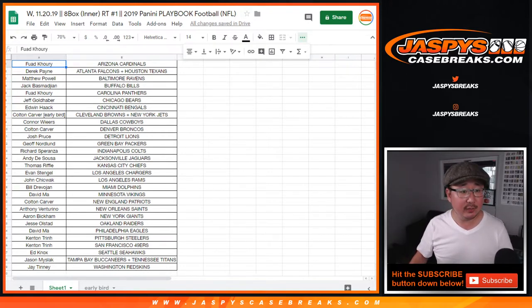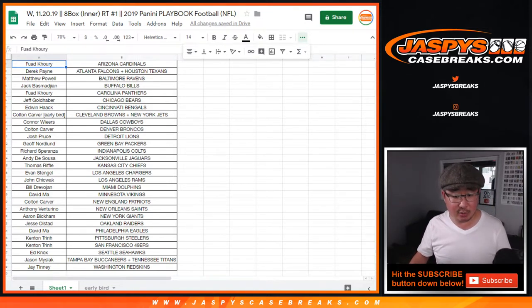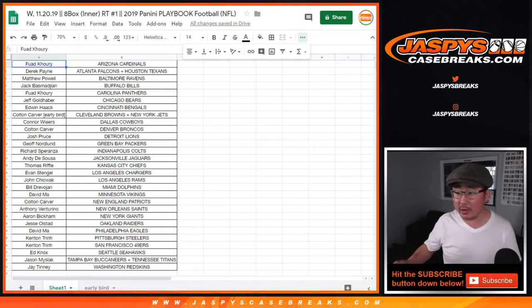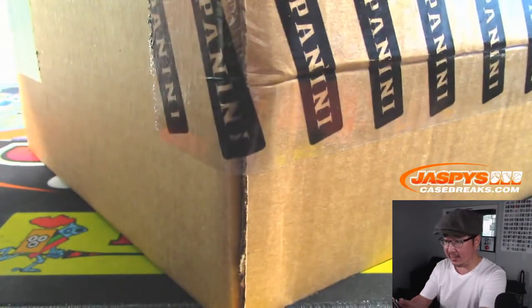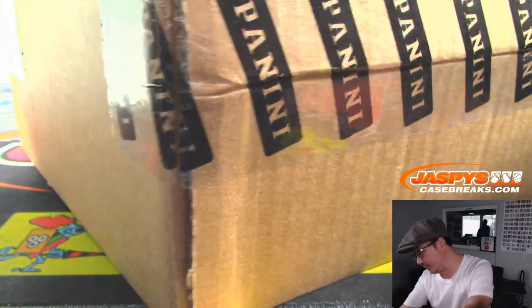While you guys are trading, I'm going to give you a checklist from groupbreakchecklist.com and pop open the case to see which inner case we'll do. The second half of this master case will be for random team two, which is already in the store at JaspiesCaseBreaks.com.